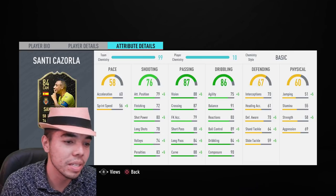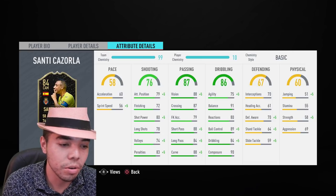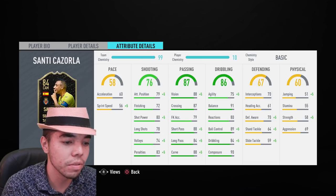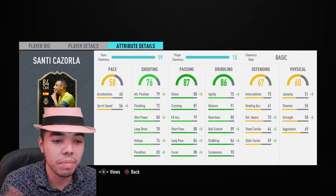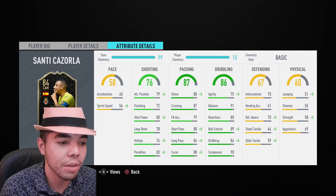His passing stats — that's really where it is: 88 vision, good crossing, short passing nice, curve, long passing. The pace, the physical, the defending — it's not really there. But we're playing him at CAM anyway, so it doesn't matter.